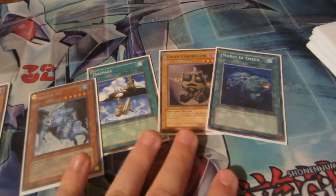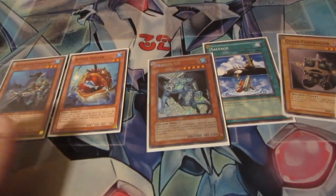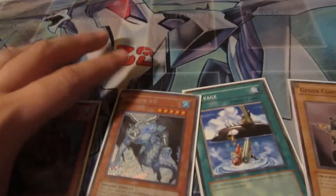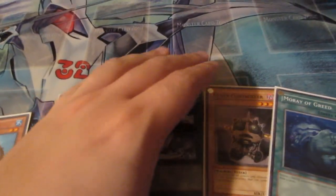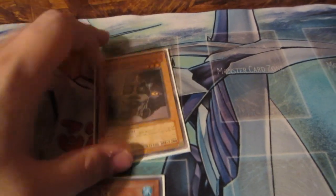So I have three monsters I can normal summon: Gen X Controller, Nimble Angler, and Atlantean Marksman, who comes out of a structure deck. You get one normal summon per turn. If I place it in attack mode, it just goes face up. If I place it in defense mode, it has to be set.